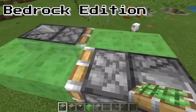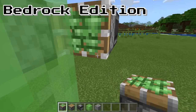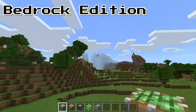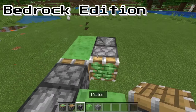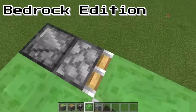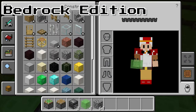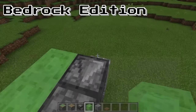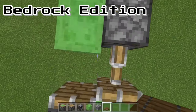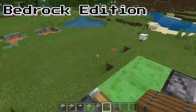Now place a sticky piston facing inwards to this slime block. Just so you know, whichever way you want to go, make sure the sticky piston is facing that direction. Since I want to go this way, the sticky piston is facing this way. If you wanted to go the other way, your sticky piston would have to be placed here and facing that way. You can grab a trapdoor or any block to activate this — place it on there and it should power your flying machine.